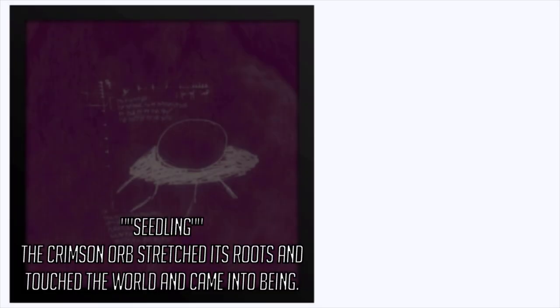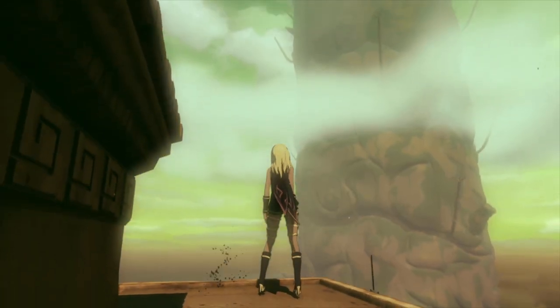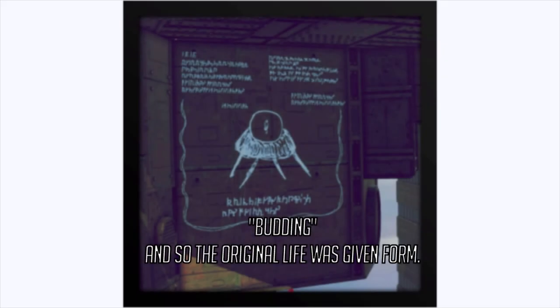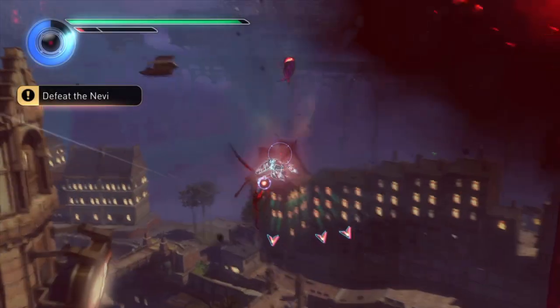The second picture's description reads: "The crimson orb stretched its roots and touched the world and came into being." It looks like the crimson sphere sprouted roots upon making contact with the massive gravity storm below, and this resulted in the creation of the original life form. Based on the first two pictures, this is probably the origin of the world pillar. The third picture reads: "And so, the original life was given form." Due to the crimson sphere making contact with the gravity storm, this created the first nevi. The original life forms were not humans but rather the nevi.